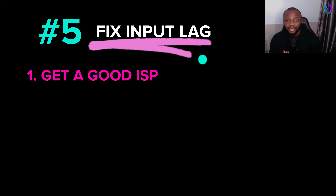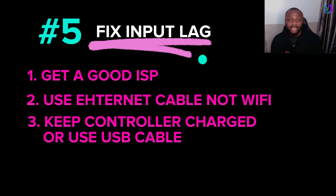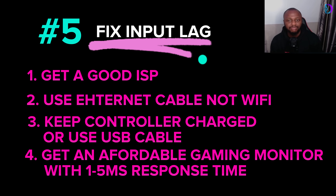To get rid of input lag, you need a very good internet connection — research the best ISP in your location. Connect your router to your console with an ethernet cable, not Wi-Fi. Keep your controllers charged at maximum capacity at all times; if you can't, use a USB cable to connect your controller to the console. Most importantly, and this is what all the pros use, get a gaming monitor with a faster response time. A gaming monitor offers 1 to 5 ms response time, giving you a 20 to 50 ms gain over ordinary TVs, which typically run 50 to 100 ms — those are still lags you can count in competitive play.